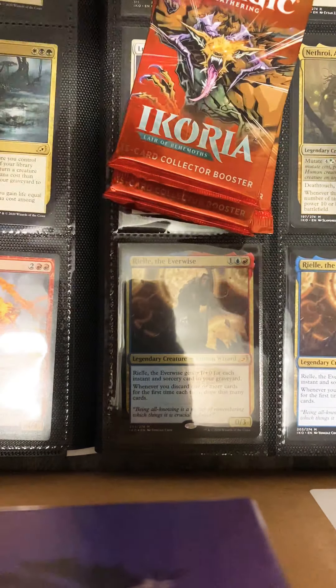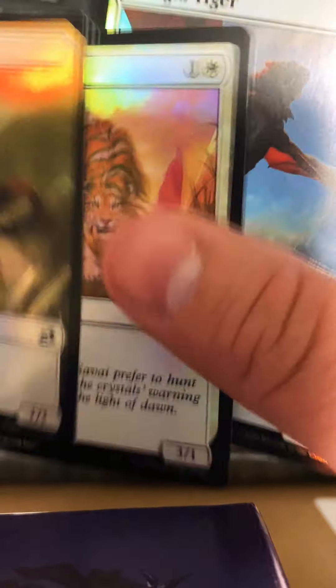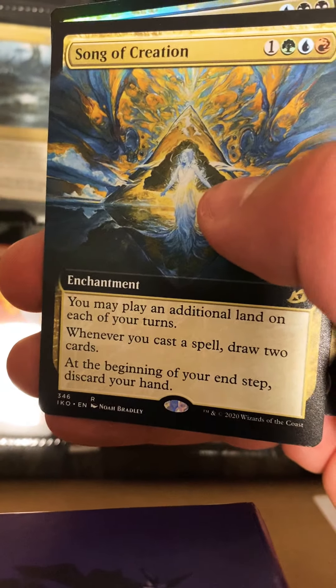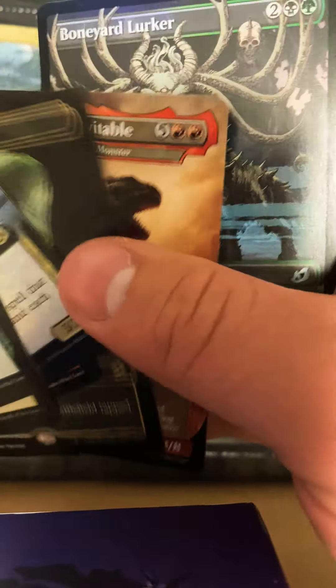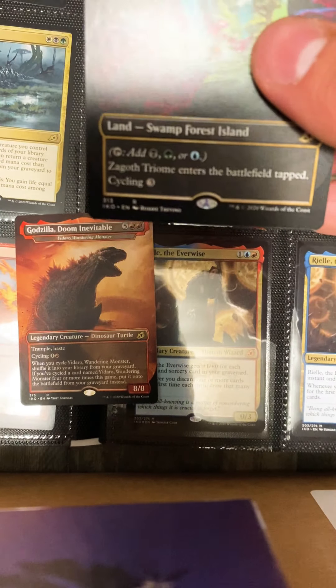What a box — spicy! Here we go, getting down to the nitty-gritty. Now is the time for another foil Triumph. Selective Adaptation, Song of Creation, Slither Wisp — another Triumph. Godzilla Doom Inevitable foil — oh yeah! That's what I'm talking about, ladies and gentlemen. Let's put that in a sleeve real quick.